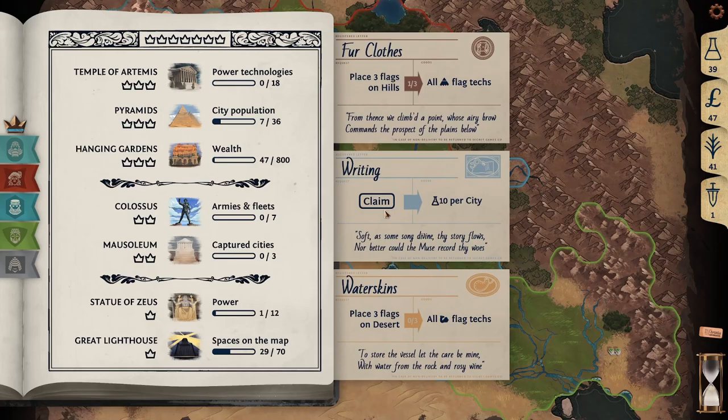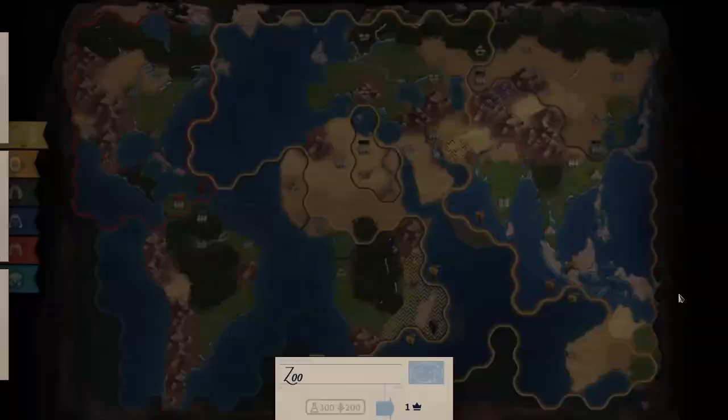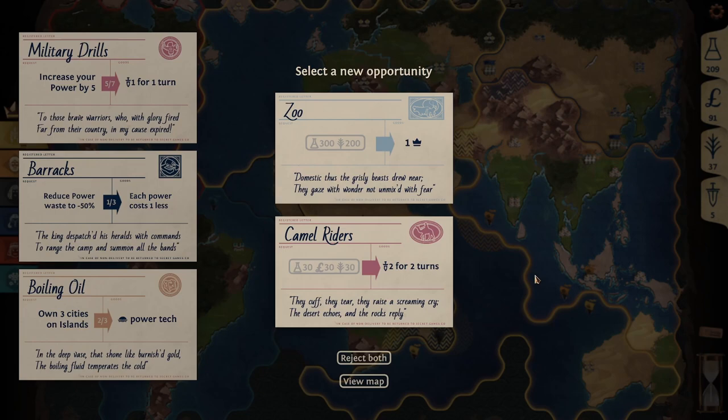These opportunities change as the game evolves. You can have up to three at a time, accessed by clicking on the crown on the left-hand side of the screen.